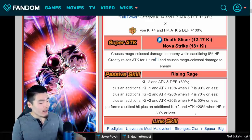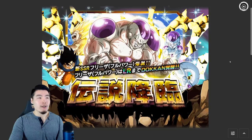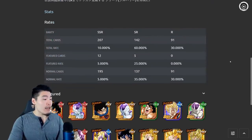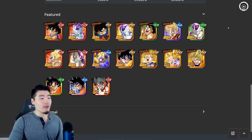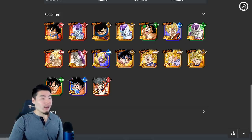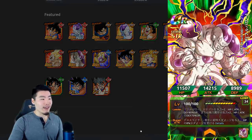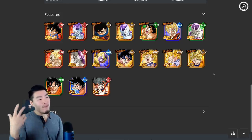Moving on to his banner on JP — this is what it looks like, and I think the global banner is going to be exactly the same if not very similar. There are a lot of featured SSRs: 1, 2, 3, 4, 5, 6, 7, 8, 9, 10, 11, 12 — so yeah, pretty standard 12 featured SSRs, and the one you're looking for is this one right here of course.